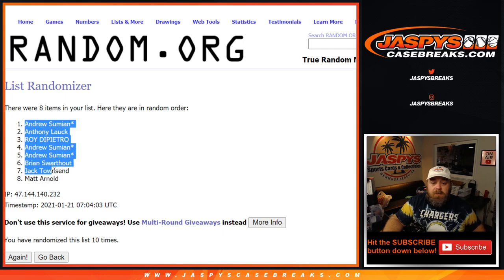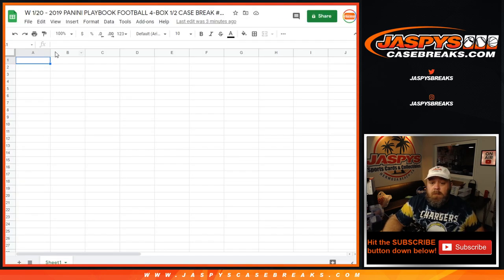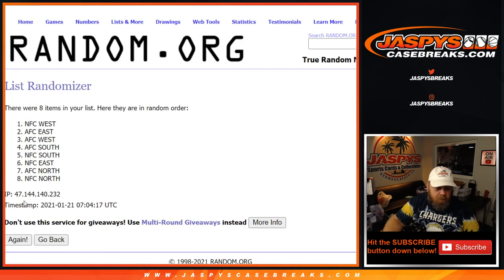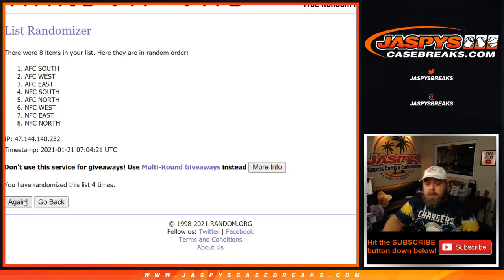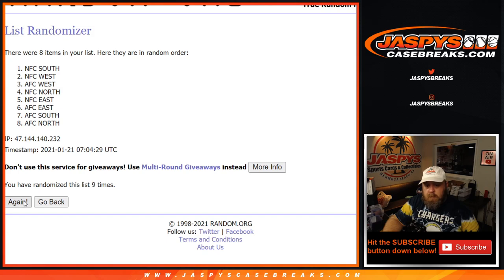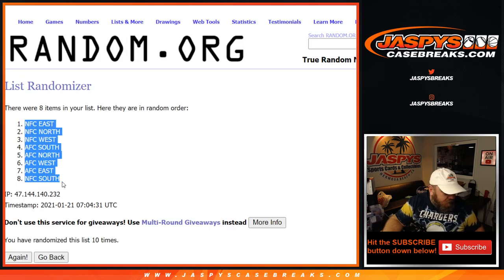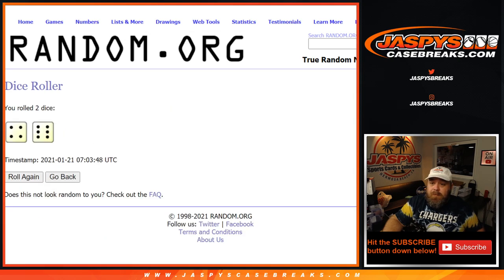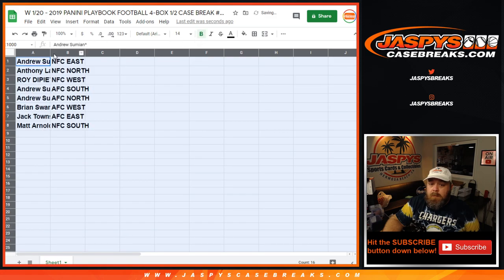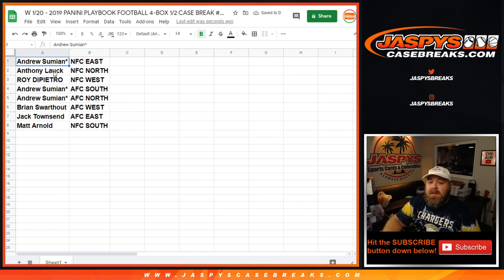10th and final time — Andrew down to Matt. Ten times on the divisions too: NFC East down to the NFC South. So the assignments are: Andrew Sumian with the NFC East, Anthony Lauk with the NFC North, Roy DiPietro with the NFC West, Andrew Sumian with the AFC South, Brian Swarthit with the AFC West, Jack Townsend with the AFC East, and Matt Arnold with the NFC South.